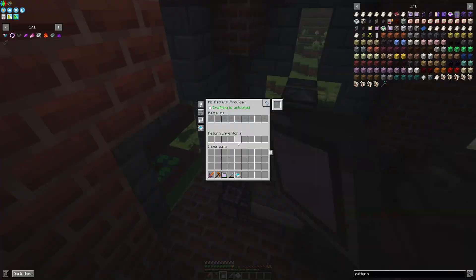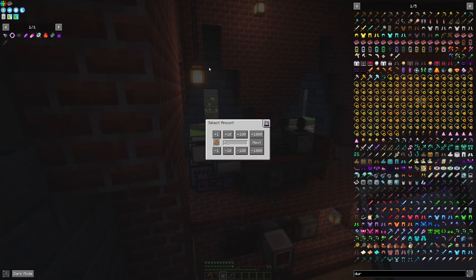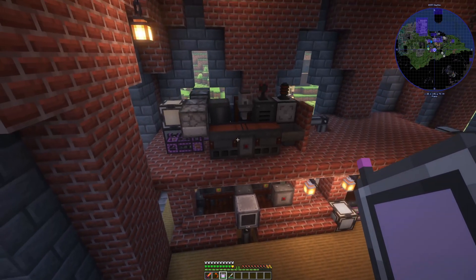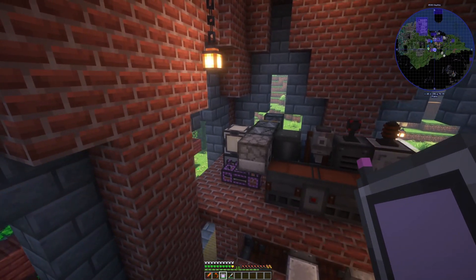So if we go into AE now and go DuraPlast — I'll do four just to demonstrate it properly. It's going to craft up some phenolic resin down here, automatically sticks it out. And then once that's back in there and it's all gone back into the pattern provider,